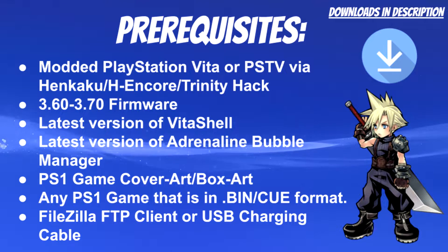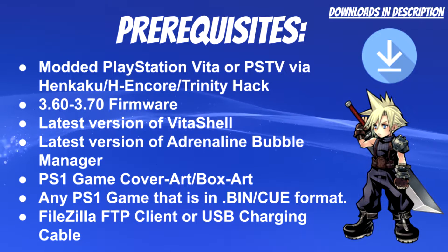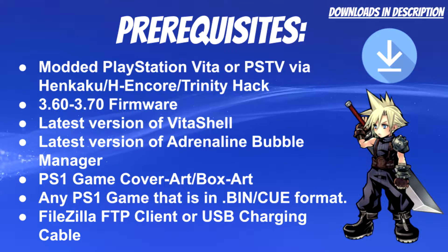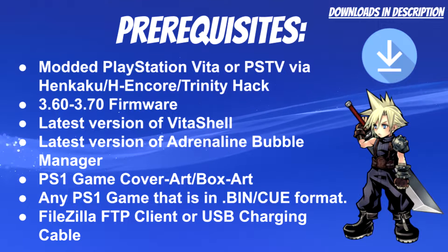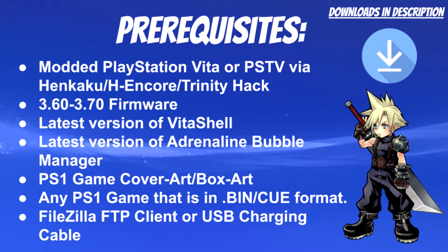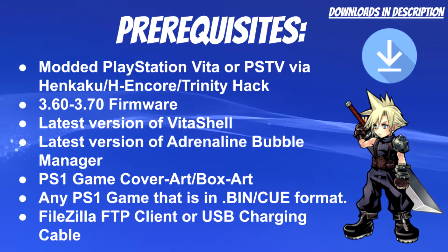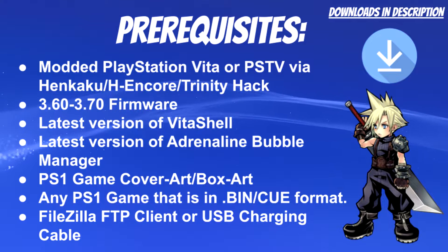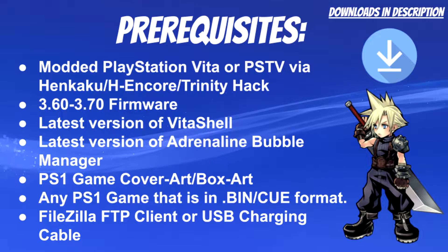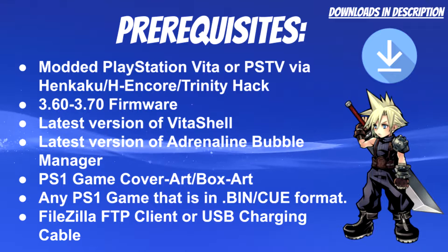First things first, you need a modded PlayStation Vita or a PSTV using the HENkaku, the Adrenaline Core, or the Trinity hack. Your system needs to be on 3.60 to 3.70 firmware to run any of those exploits. You also need the latest version of VitaShell and the latest version of Adrenaline Bubble Manager, which lets you tap your PlayStation 1 games on your live area instead of going into Adrenaline itself — it's much faster to boot games that way.